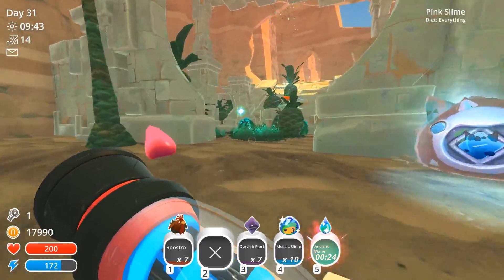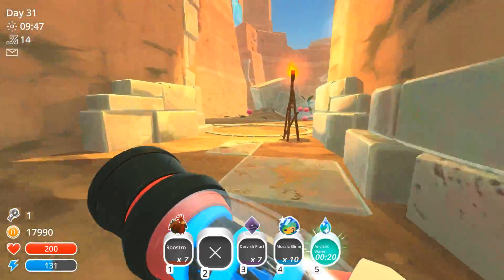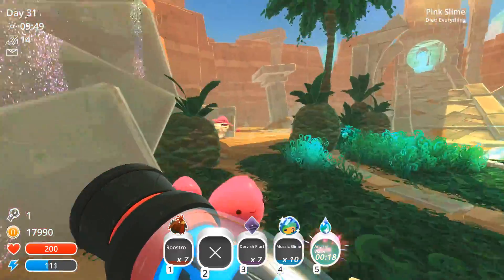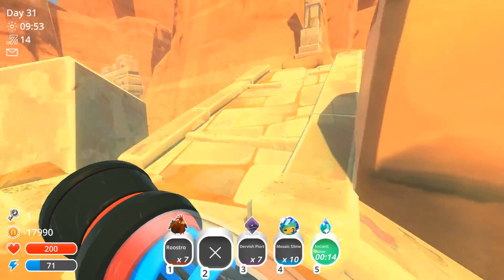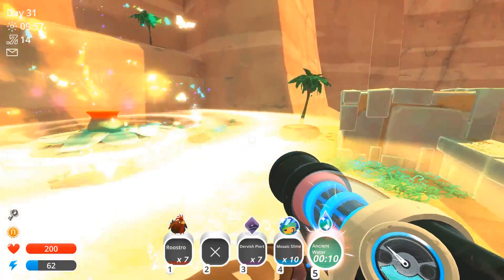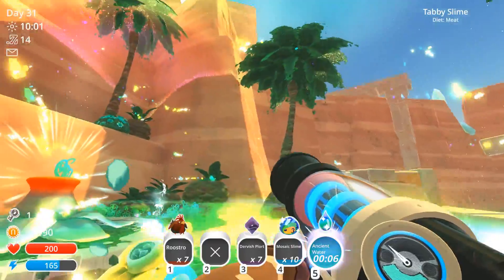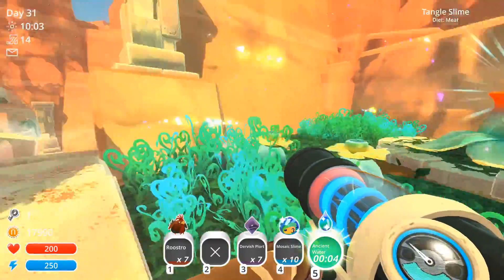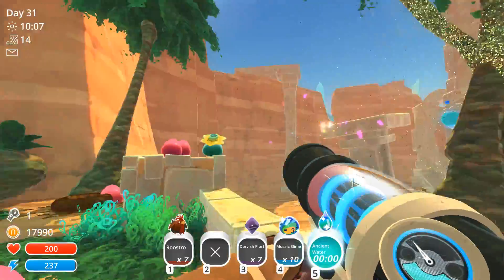Ancient Water - 30 seconds. That makes sense why they gave you the time. When I initially picked up the ancient water I was like, why don't I have a timer on it? Oh, so it's unlimited water for 30 seconds. That's cool, I guess - this makes it make more sense. Look at the tree! Hey Tangle Slimes, have some ancient water, you guys.